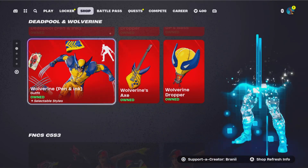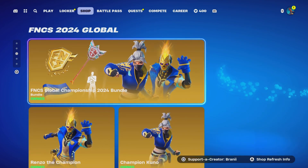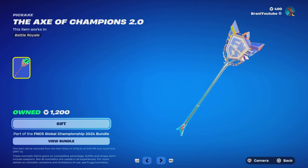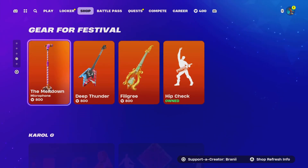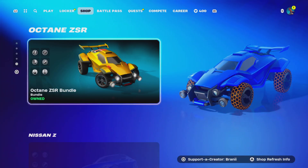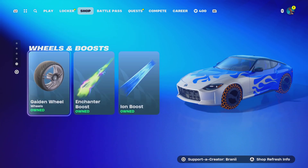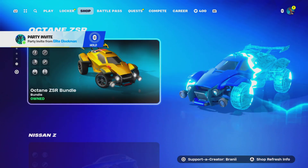Deadpool Wolverine skins are all still here. FNCS old skins are still here. The Champions Road skins are here. FNCS global skins are all still here — the pickaxe and stuff will be leaving this week, so don't miss out. We got some jam tracks and festival stuff still here. Carol G skin is still here with the Icon Series emotes. We'll be getting the new Icon Series festival skin in November. The Octane car body and Nissan Z car body are still here, along with wheels unlocked in Rocket League from the Fortnite Puma collaboration.